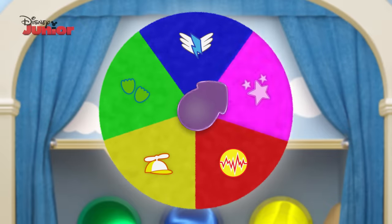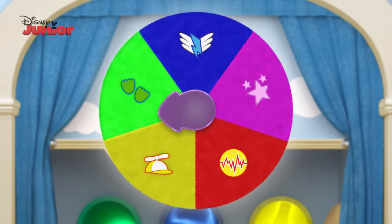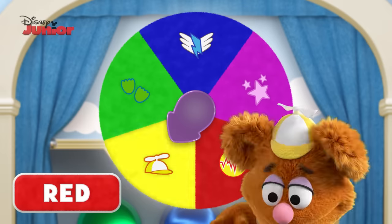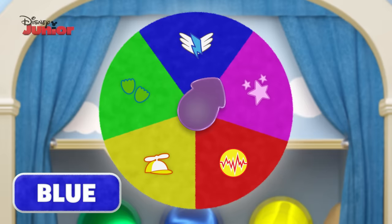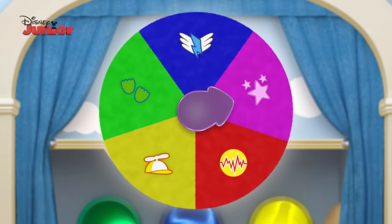Now, what colours did we learn today? Let's go through the colours again. Say them with me. Ready? Red, yellow, green, blue, and pink. Well done!